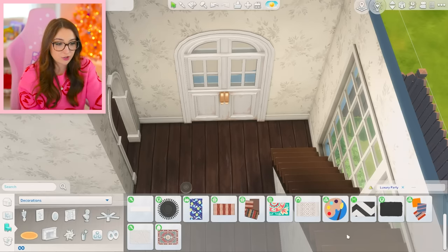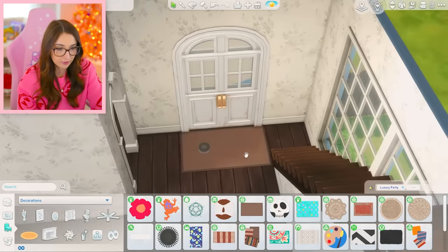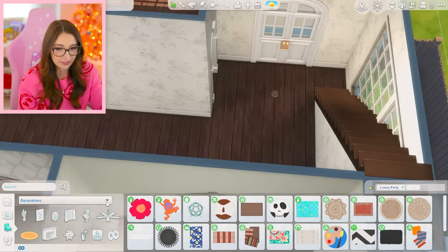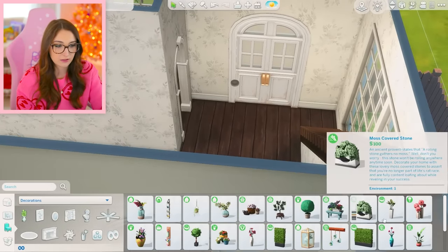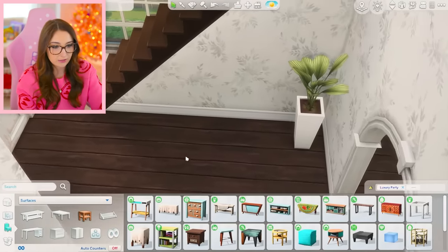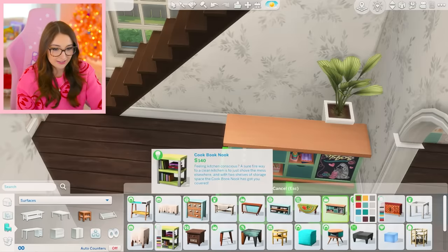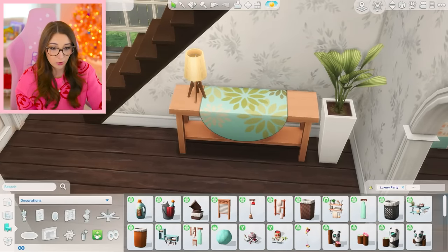Not bad on the rug selection, actually. I think most of these are pretty good. I was gonna make one like a little entryway rug, but they're a bit big, so maybe I won't. Forget it, no rug. What about plants? I have noticed none of my favorite plants are in here, which is a huge bummer, but we can make this work. We definitely need a little table right here — and we've got some good choices. I think there should be a lamp, maybe some decor.